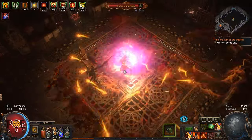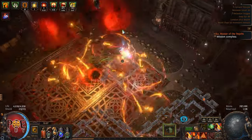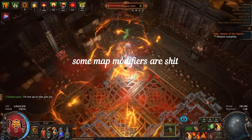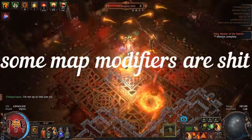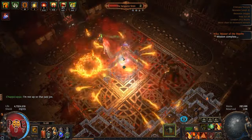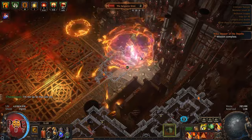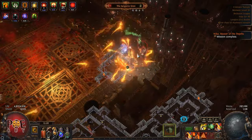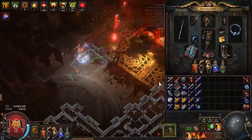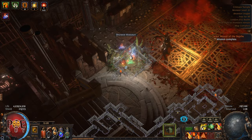The boss can be tough because of map modifiers. Some map modifiers are bad — usually the boss dies harder. I don't read the map modifiers; I just put the map in the map device and that's it. You will see in the next map the boss will die very fast.